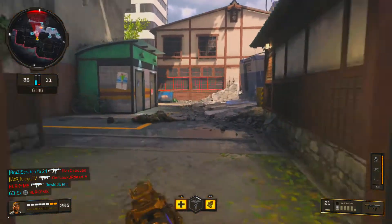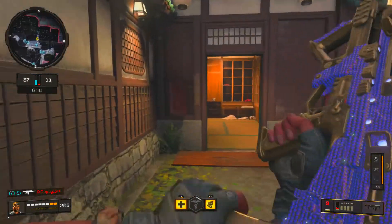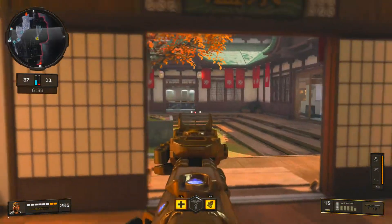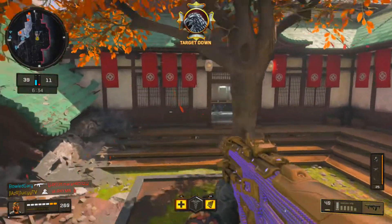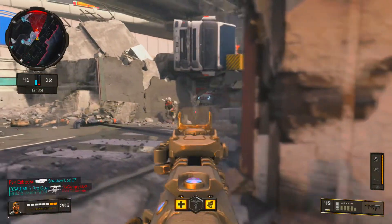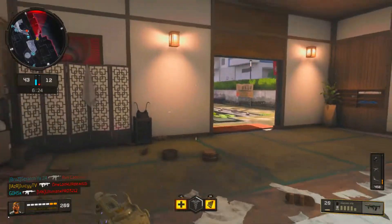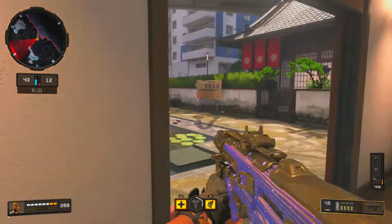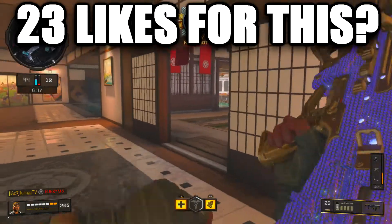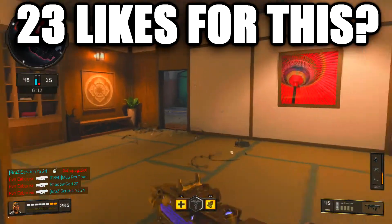Moving on to gear and perks — I'm running Acoustic for my gear. I've talked about this in a lot of class setup videos, but Acoustic just gives you such a huge advantage over people, unless they're running Dead Silence, which actually counters Acoustic. If you're running Dead Silence, you won't be tracked by Acoustic. It's kind of like having a V-SAT but in a different way — that's the amazing thing about Acoustic.